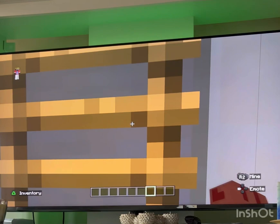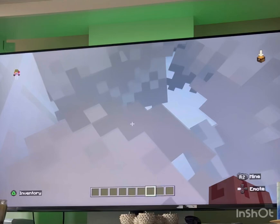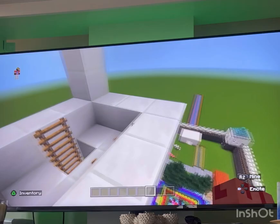So let's go upstairs. Upstairs we have a hot tub and we can climb over it. We have two pillars and a place where we can shoot from and see on the lookout. We can see the lookout to check if anything bad is coming.